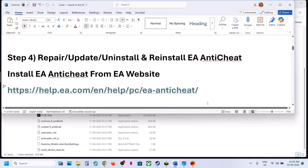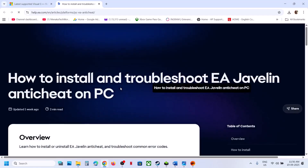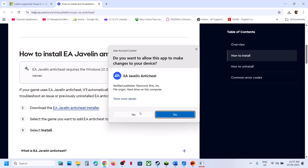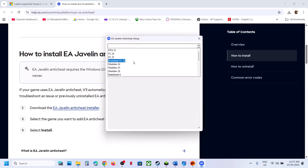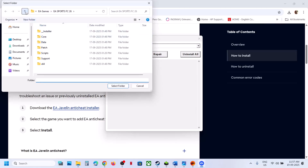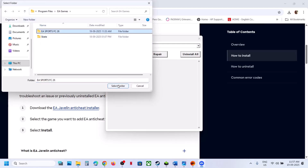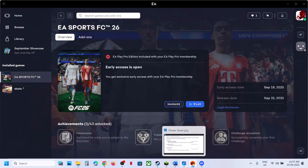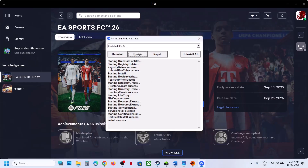The next step is to repair, update, or uninstall and reinstall EA Anti-Cheat. Copy the link from the video description — it will take you to the EA website. Scroll down and click on EA Javelin Anti-Cheat Installer. Once downloaded, run the file, click Yes to allow, select the FC 26 option from the dropdown, click Repair, then click OK. Go to the game installation folder, select the complete game folder, click Select Folder, and let the repair complete. Once you see 'Install Success', launch the game and check.